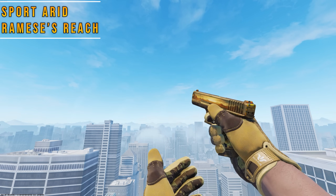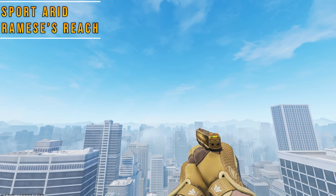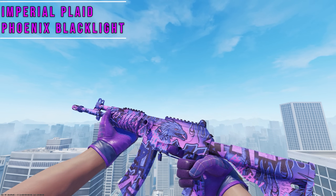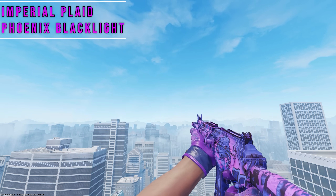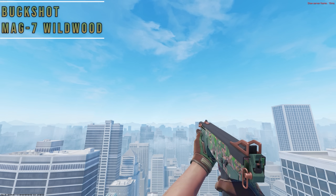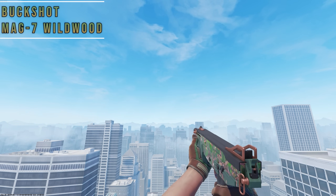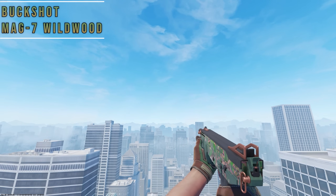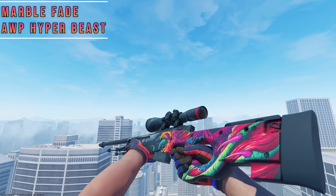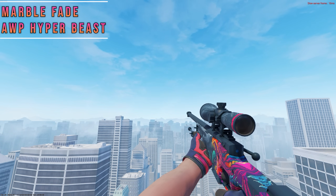Arids look great with Dragon Lords, but for a cheaper alternative you can use the Ramsey's Reach. You'll get plenty of playtime with a primary pistol, and the colors match on both the idle and inspect animations. Pandora's are super expensive, but Imperial Plaid is much cheaper and is the perfect choice for the Galil Phoenix Blacklight — I do recommend a Phoenix pattern if you can find one, but keep in mind they are expensive. Using the Wildwood, you can pair it with Buckshots for a forest-themed combo; I recommend using a pattern with lots of leaves on the Mag-7, and it's a combo that makes great use of the green inner palms. Marble Fate gloves are tricky, but the best fit I could find was the Hyper Beast, specifically on the AWP where a lot of the skin has pink and red hues to match the inner palm and the band strap on these gloves.